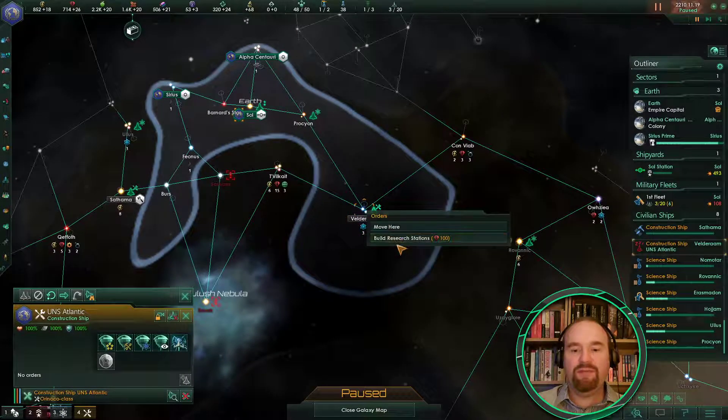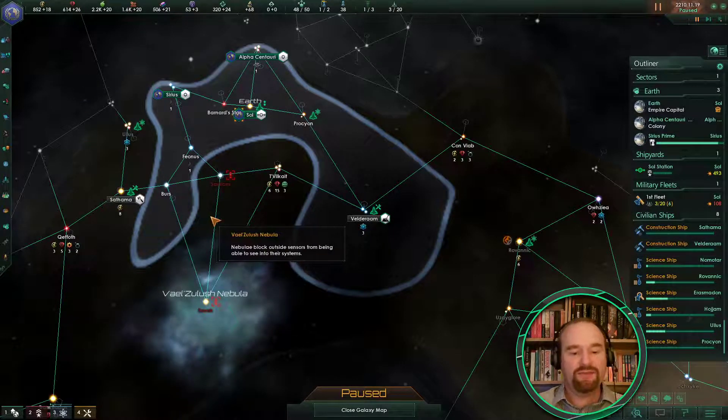Construction ship — please build some research stations. Remember that orbital research agenda is a brilliant one to have because we're doing it anyway.